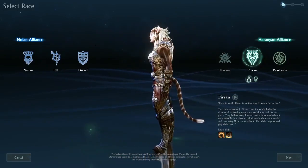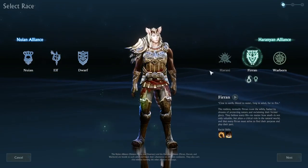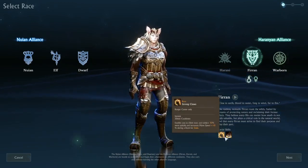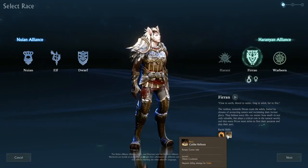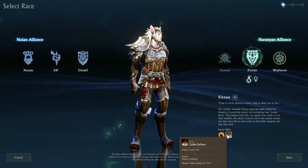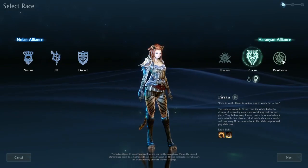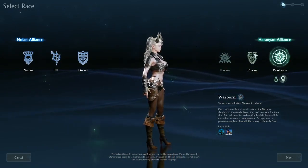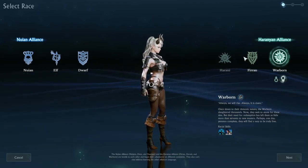Next we have the Feline race, the Furren. Their racial skills are Strong Claws, so you can climb trees and ladders more quickly and you have faster move speed — makes sense given that they're felines. And they have Cat-Like Reflexes that negate falling damage for five minutes. Here is the female Furren. I've already created a Furren earlier; you can see my video on the character creation for the Furren. She looks like an ice queen — I love it.